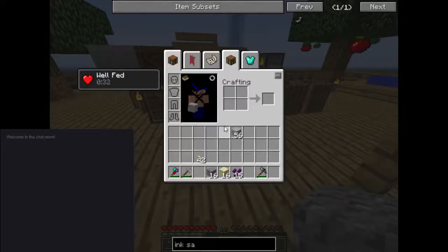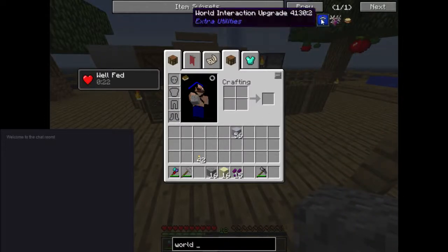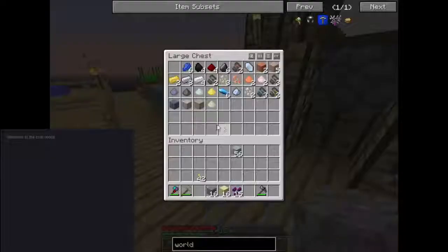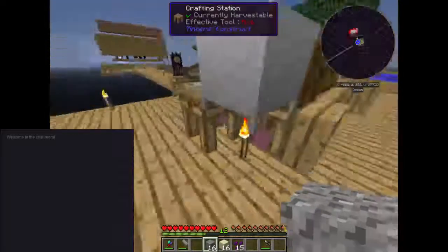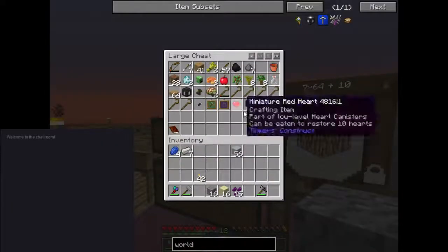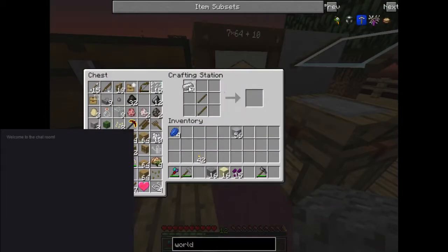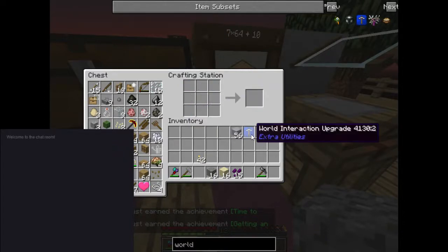But first, what do we need? Let's see — first of all, world interaction upgrade requires seven iron and four lapis. And if I remember right, we have that, we have that. So let's go make our world interaction upgrade.